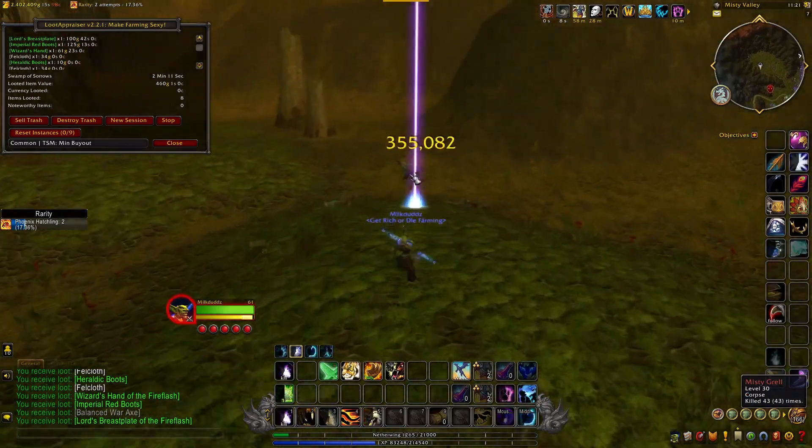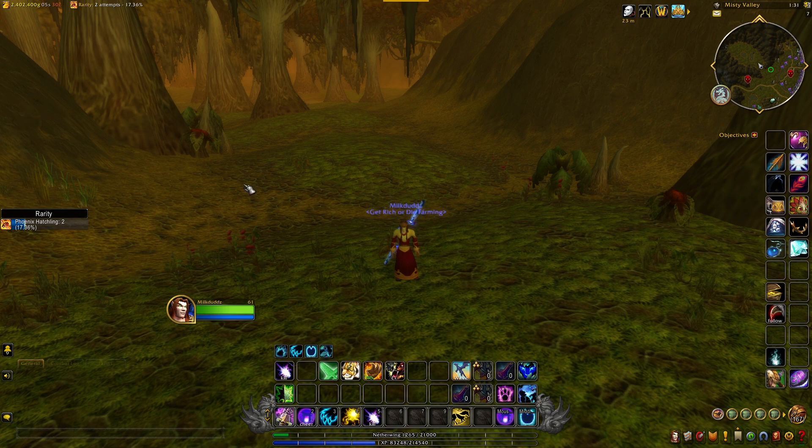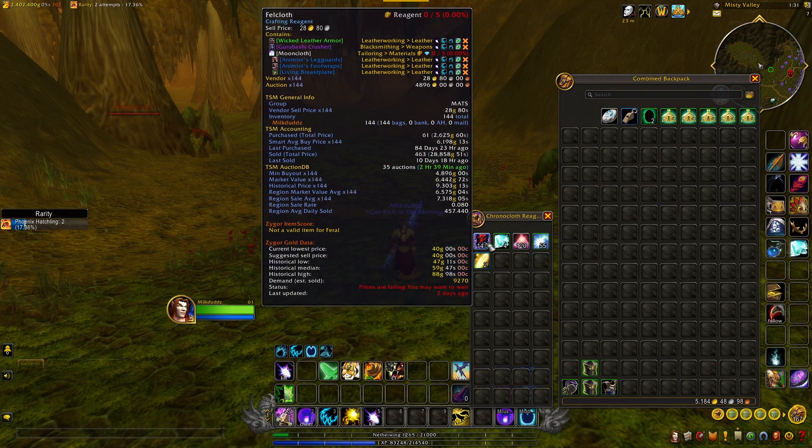I'm going to continue to run this for an hour and then come back at the end and take a look at the loot. All right, that was one hour of running that farm. It looks like we got 144 Fell Cloth, which is only going for about four to six thousand gold — which is why I recommend turning this into Moon Cloth, as it will almost double your gold.